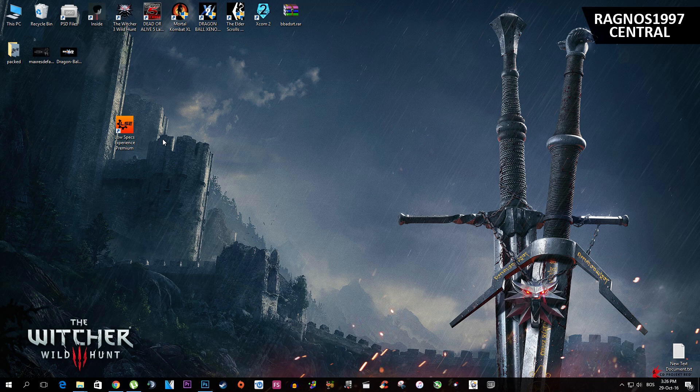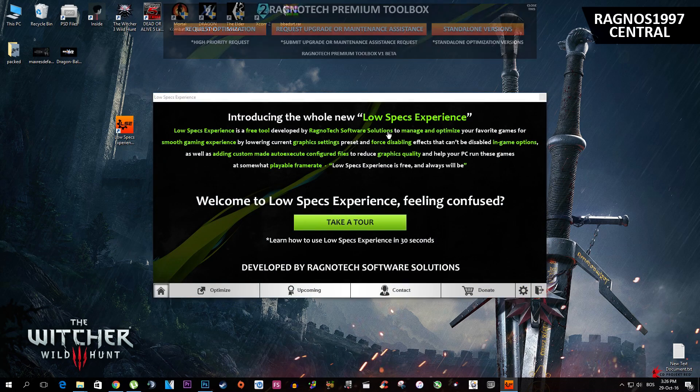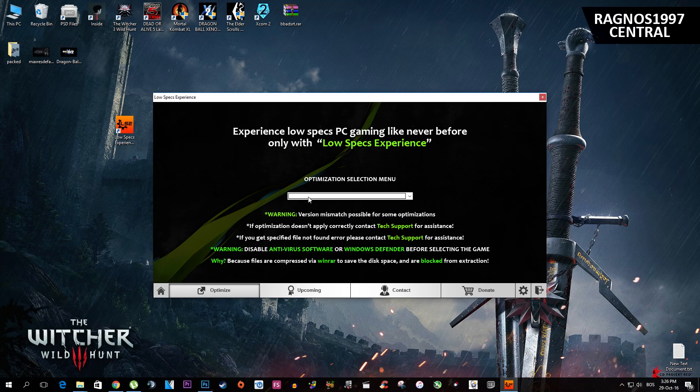It was a long time ago, way back in 2013, that I was doing only low-spec subpatches for low-end PCs. Low Specs Experience is designed for everyone. First of all, what you need to do is download Low Specs Experience from my website and install it. After you install it, start it from your desktop shortcut. This screen will pop up — now press 'Optimize' down here.